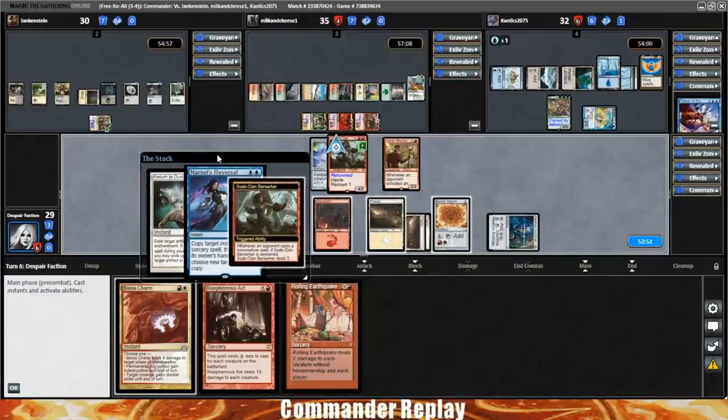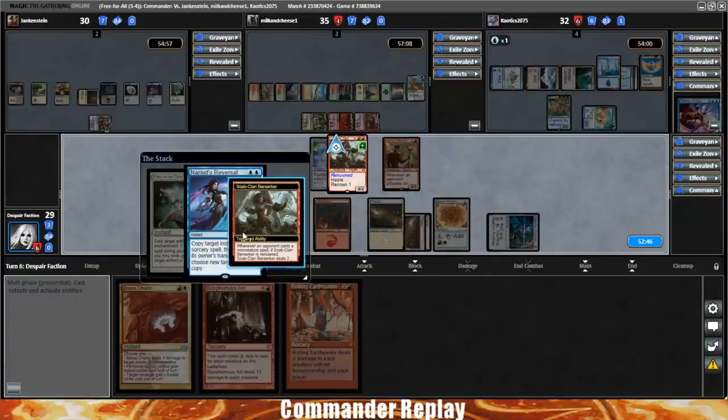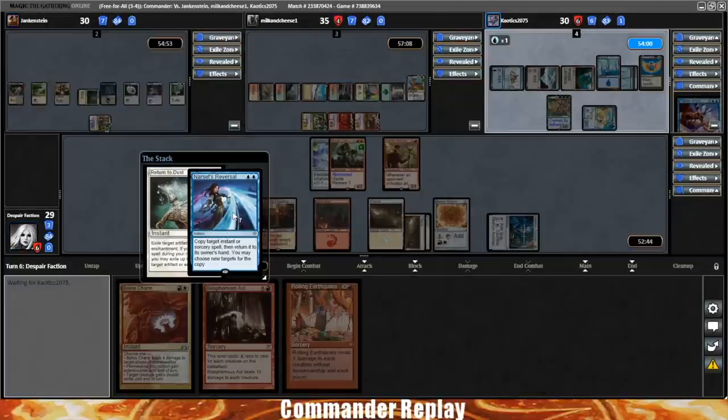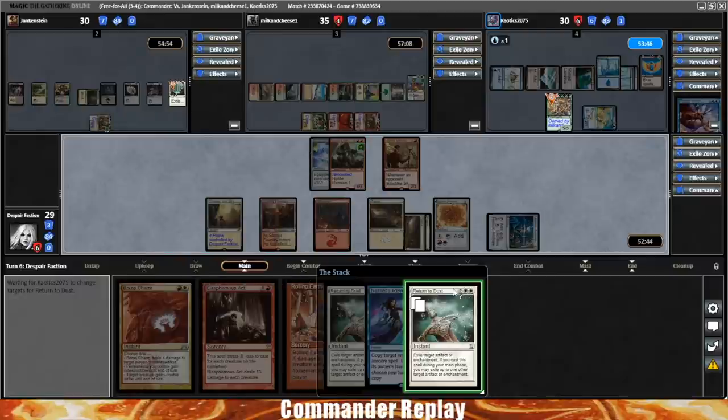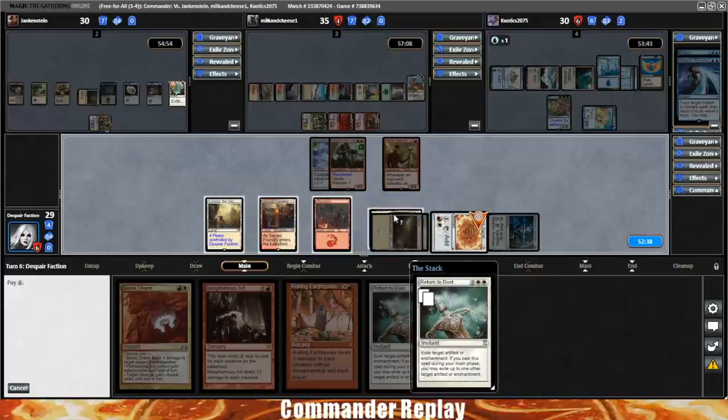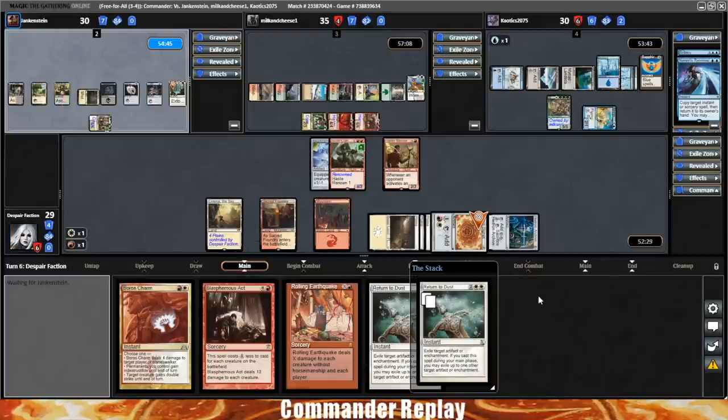He's gonna Narset's Reversal — yeah, that's kind of bad, copying the Return to Dust. Let's see where he goes. Gonna go for our Signet — let's be professional and tap some mana. At least he didn't go for the Skull Clamp; that's the one I need to hang on to.